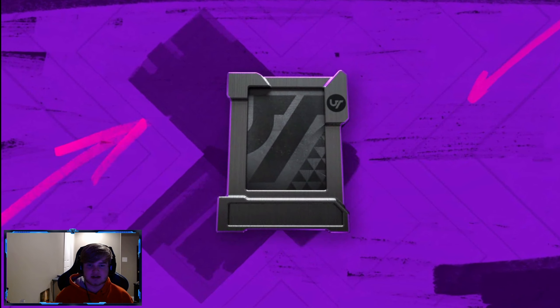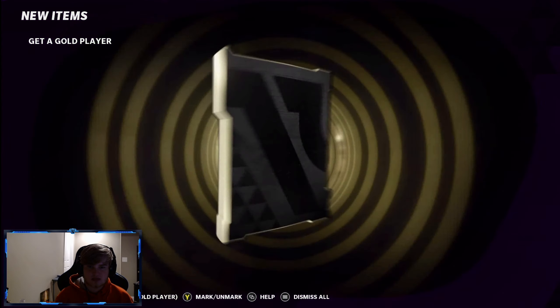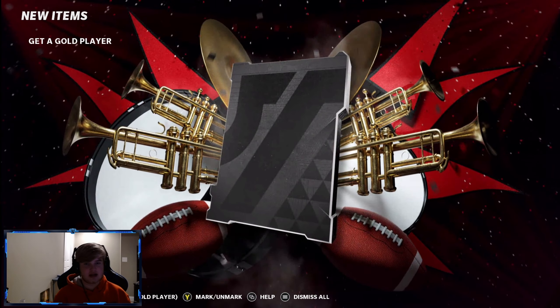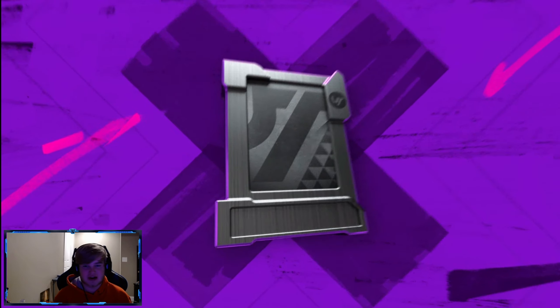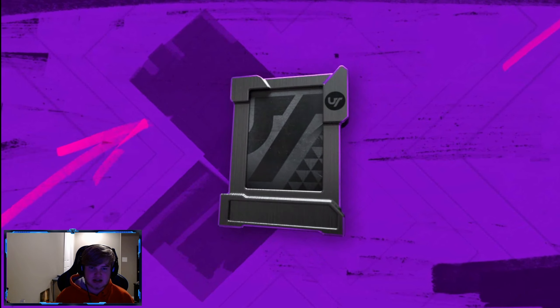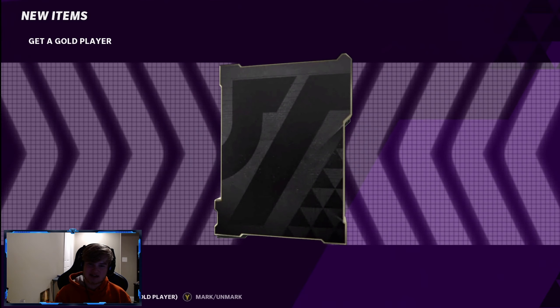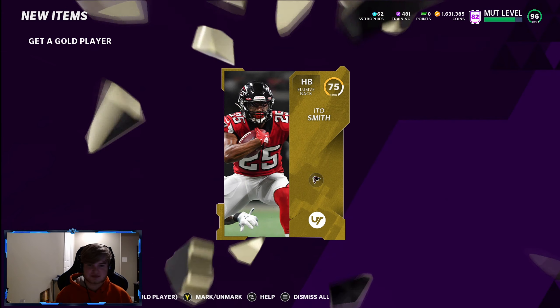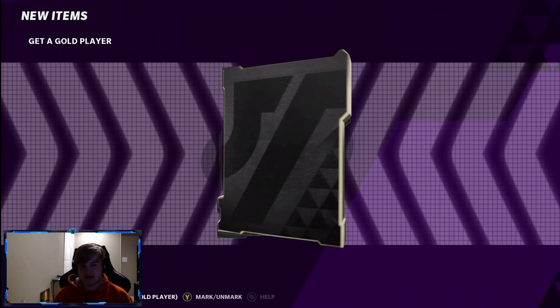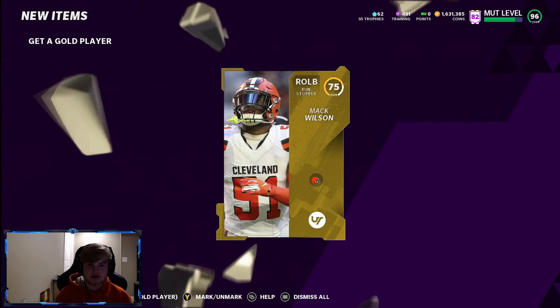We're getting 85 DeAndre Hopkins right there. Connor McGovern. Canvas Hero — 82 Vince Wilfork. Come on. If that would have been big, that would have been crazy. Just a 95. Trey Boston — he hasn't been signed yet either, has he? Trey Boston is still a free agent. Ito Smith. Okay, I'm not mad about these get-a-golds. These are pretty good. Mack Wilson — yeah, these are not bad.